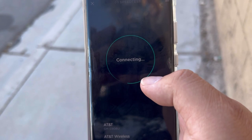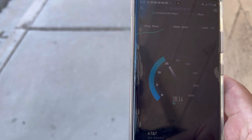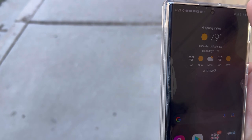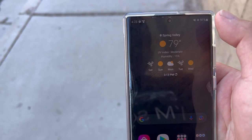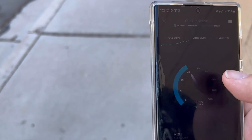Now we're going to speed test with the Galaxy S22 Ultra. 39 ping, 22 jitter. Is it picking it up? It's not picking up — no 5G. Let me airplane mode this phone real quick, sometimes this phone just... There we go, we got a 5G icon.